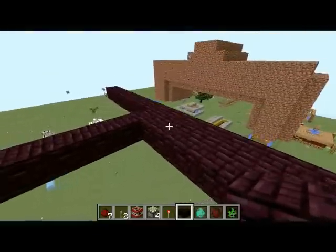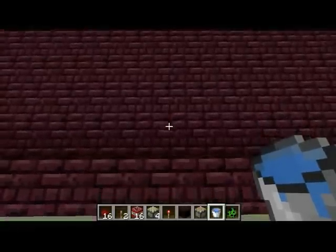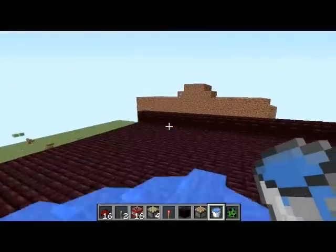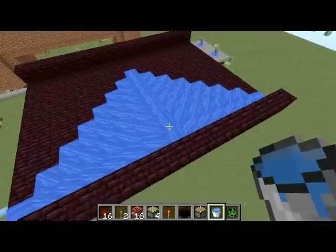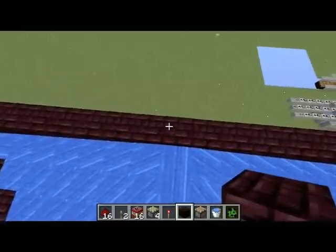So I'm going to go ahead and do that right quick. The next thing you want to do is find the center. The easy way to do that is to plop down a water block, and if it spills over the edges you're not on the center. But if it doesn't, then you're good.